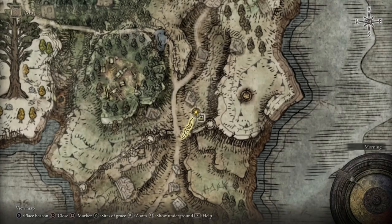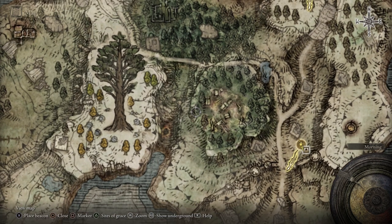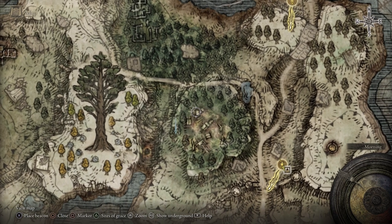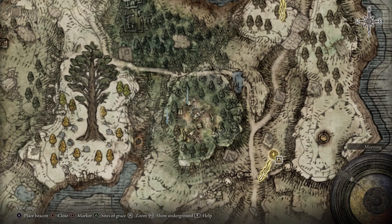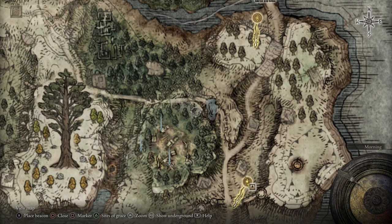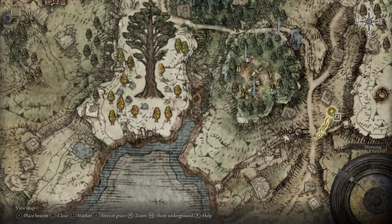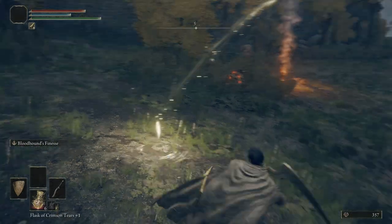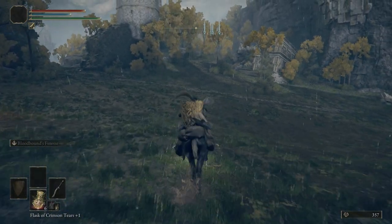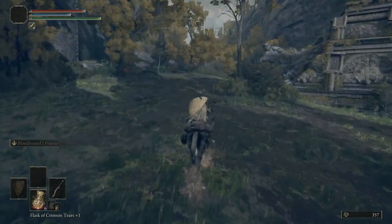We're going to go into our map and mark a few things. First marker is going to be about right here. Second one will be about right here. Third one right here. Fourth one should be about here. And then the fifth one will be way down here. Let's go ahead and start making our way towards these markers.